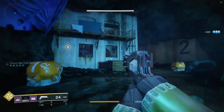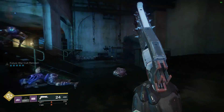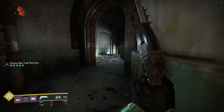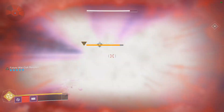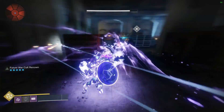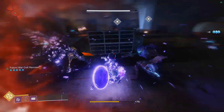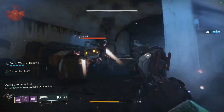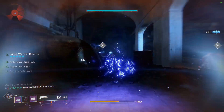We're just going to find the boss — this was like the second time I've been in this Lost Sector so I had no idea where the boss was. Alright guys, we found the boss. As you know, Sentinel Shield is not the best super right now for killing bosses, but you can see you can still kill him very easily.